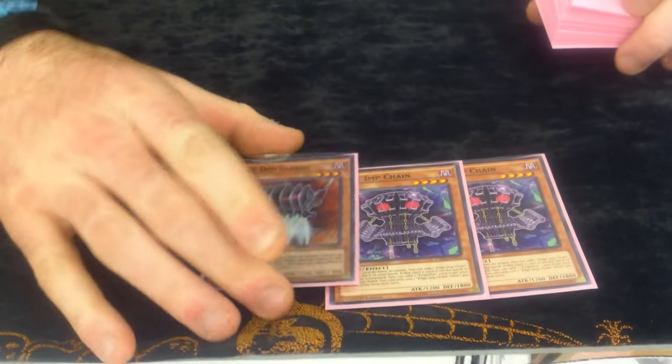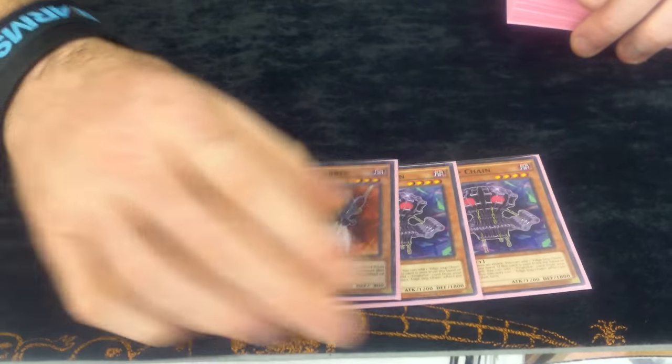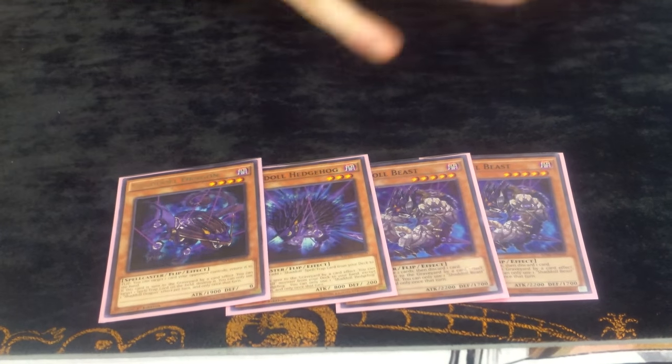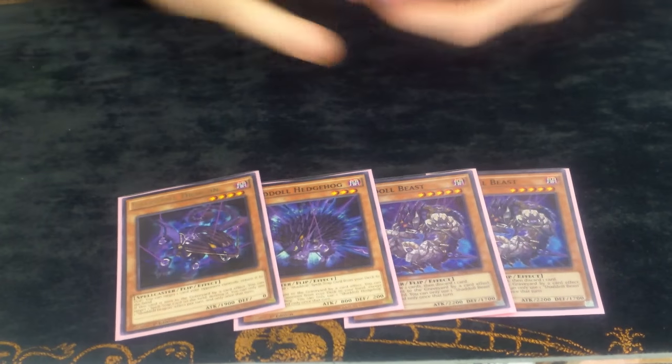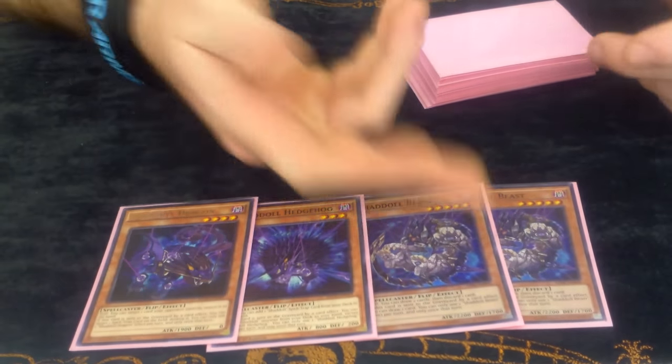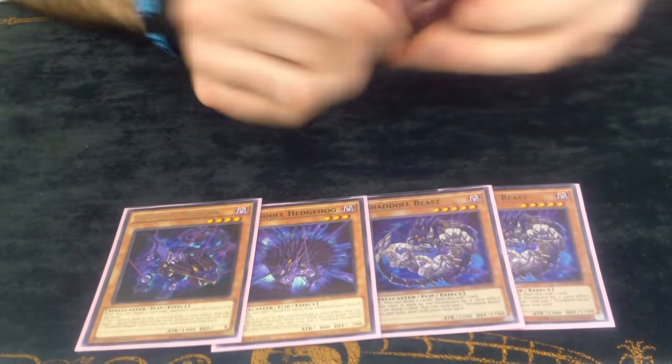They're just combos to get into your Frightfurs to pretty much clear your opponent's board. Two is fine, three is kind of really clogging in this build because you don't really need it. We're only playing one Frightfur Fusion in this build too — one Edge Imp Sabres. Then on to the Shadolls: we just play two Shadoll Beast, one Hog and then one Dragon. One Hog is good because you never really want to see it unless you're just fusing from deck for Shekinaga — add the beast to your hand, then negate and draw.